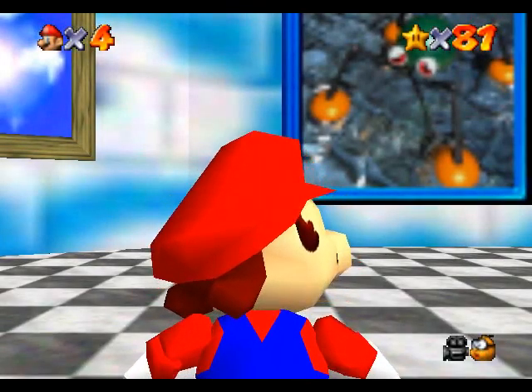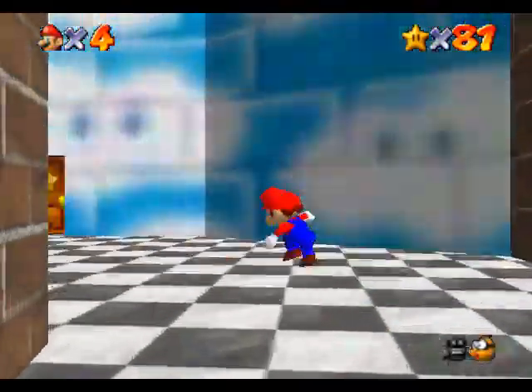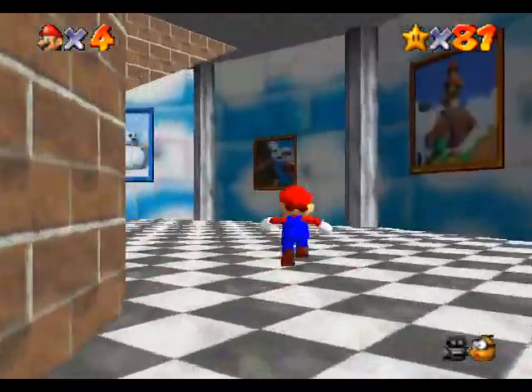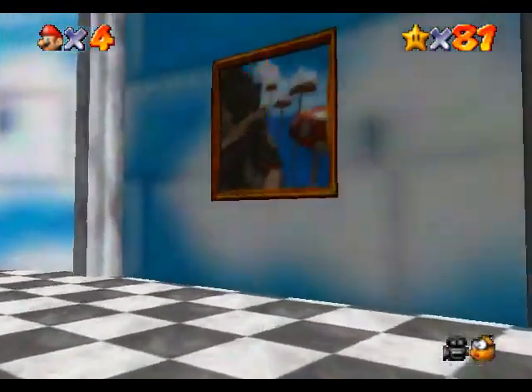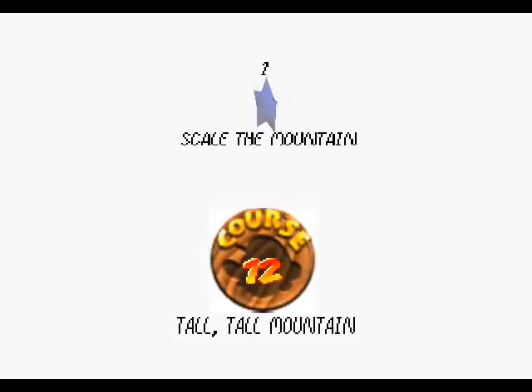So what else awaits us in this mystical world of the upstairs? There are some other paintings that you don't have to enter doors to get to. I'm not doing these in any specific order, because we have like four of them that we can go in any order. I still haven't done ten, and I'm skipping right to twelve. Course 12, Tata Mountain, Star 1: Scale the Mountain.